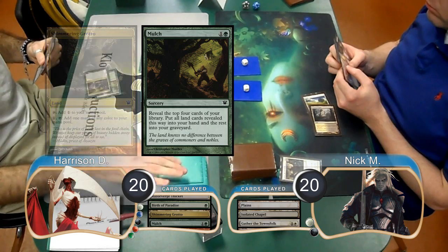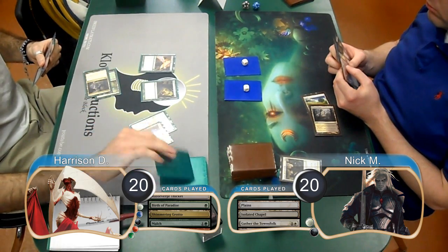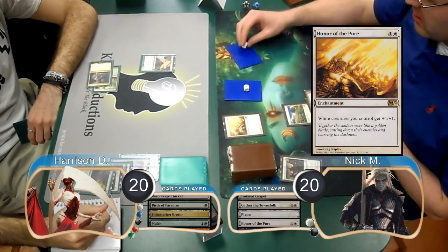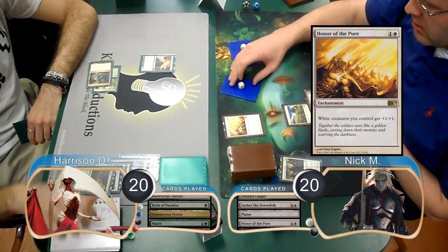Harrison revealed a Norn, a Faithless Looting, an Avacyn's Pilgrim, and a Lingering Souls, but unfortunately no lands. Nick then played an Honor of the Pure and attacked with his two tokens for 4, dropping Harrison to 16.